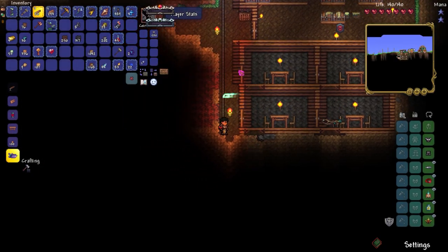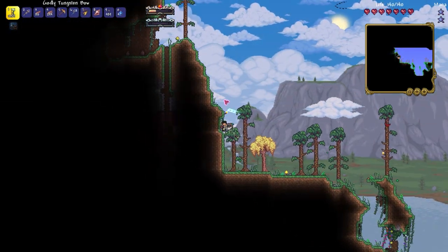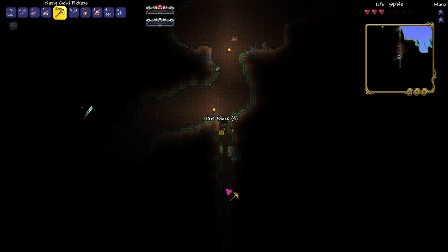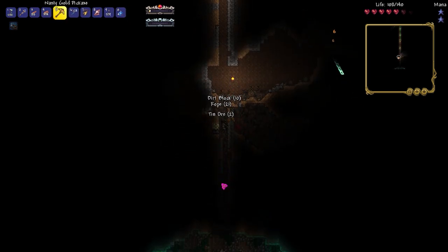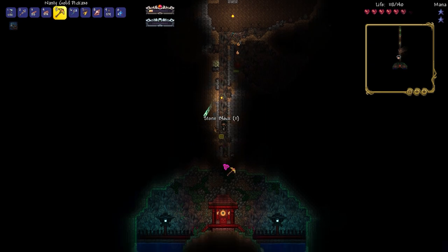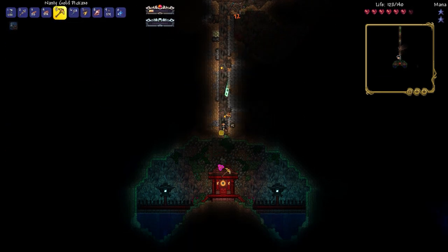I went past my desert and found an actual enchanted sword shrine — a natural one, not the classic fake. I went in to check it out. It was something I'd never seen before so I had no real explanation for what it was.